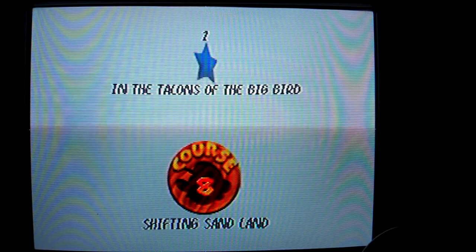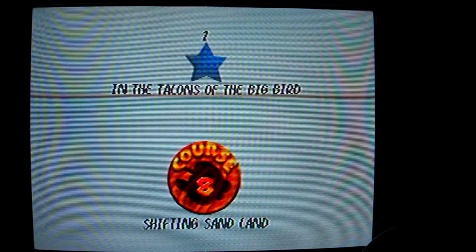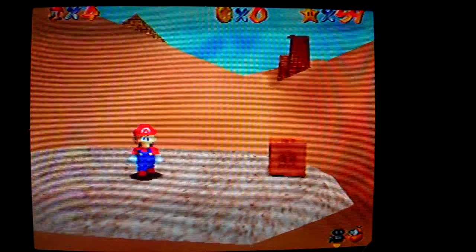So we want to go to Course 8 now. Let's go there, which is this secret painting. Our world — Shifting Sand Land. In the Talons of the Big Bird. Alrighty then. This one is not hard at all to get.